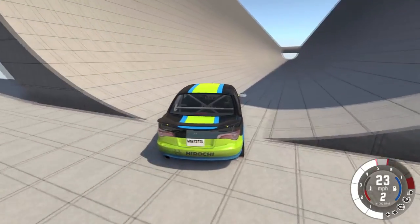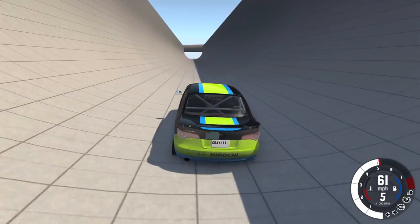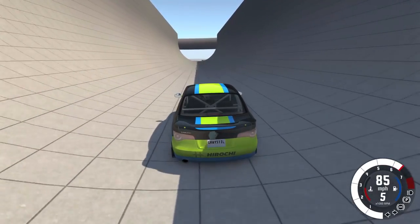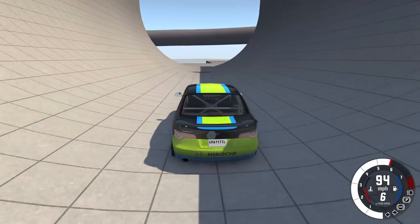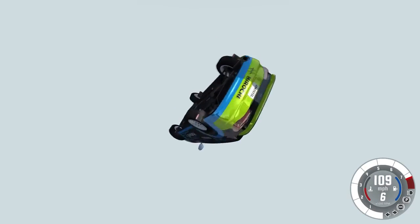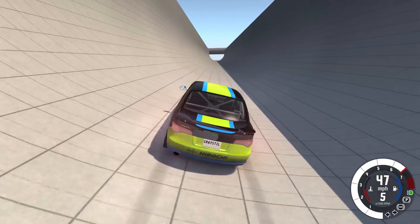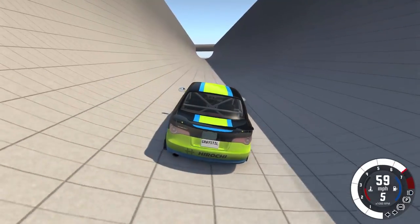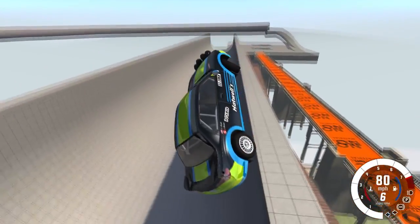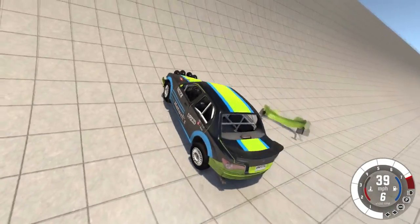We've got a couple of tubes over here. This tube in particular looks pretty sweet - it's like a half pipe, I guess. There's a lot of stuff around this map - you guys have no idea. Let me try this again and see if I can use the half pipe appropriately. Here we go - let's do some kick flips in there. We're gonna land it - nice, landed it! Vehicle's totally fine.